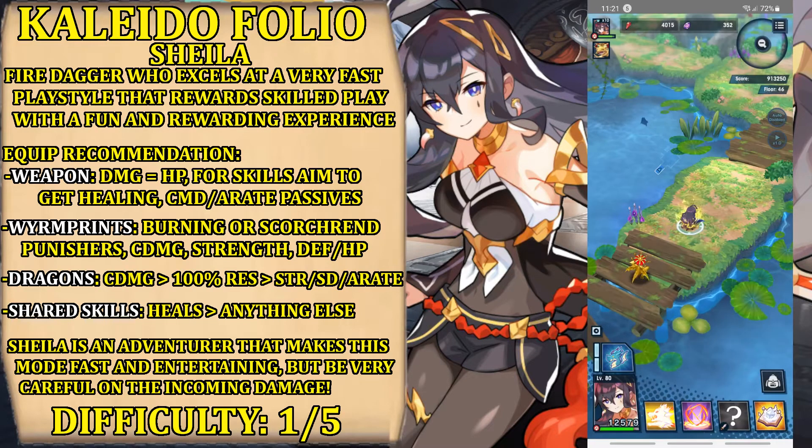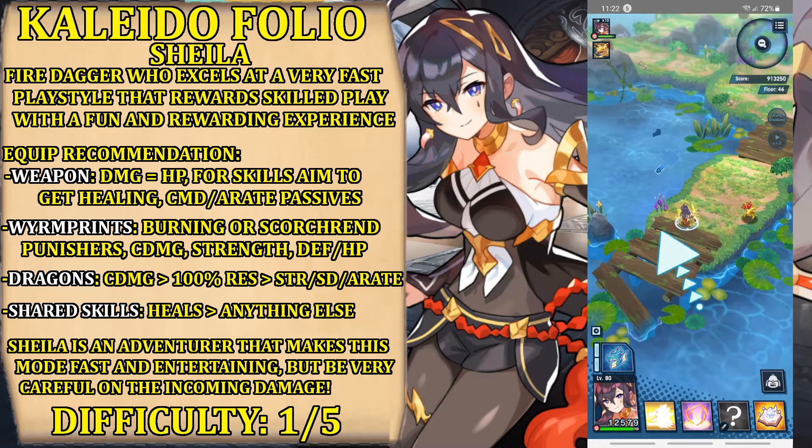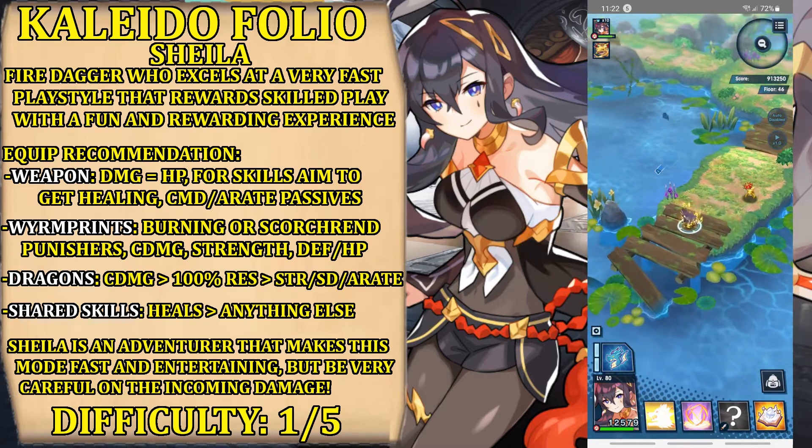How would I rank Shilla? Easily a 1 out of 5 — very fast, very fun, very strong, easy to handle, easy to master. The only problem, as I said, is that you need to pay attention not to go overboard and make sure she does not die. But easily one of the strongest adventurers in the Kaleidoscape — the fact that she can move so fast is also a huge help.